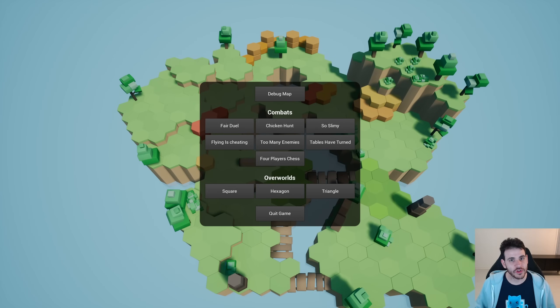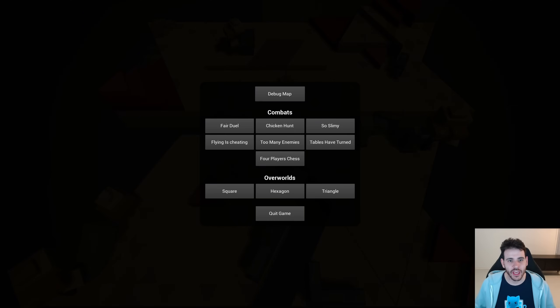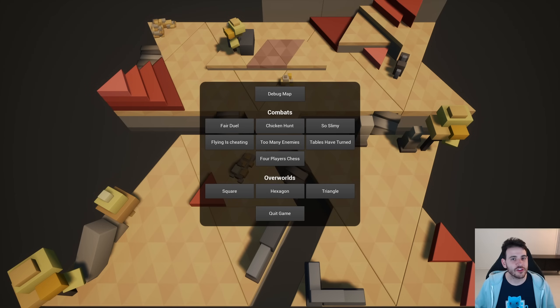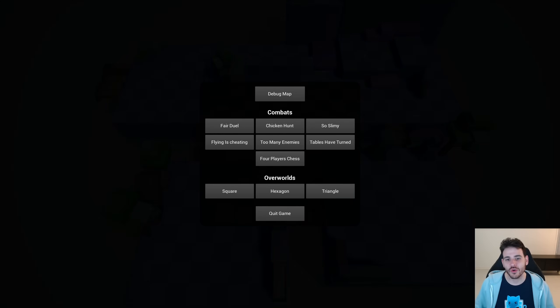In today's video, as a first step, we're going to go through the whole game. We're not going to take a look at the content of the project at all, we're just going to focus on all the mechanics that are currently in the game. I'm going to show you all the different game modes and all the buttons and explain how they work. If you prefer a text version, I'm going to link the PDF of the project documentation in the description.